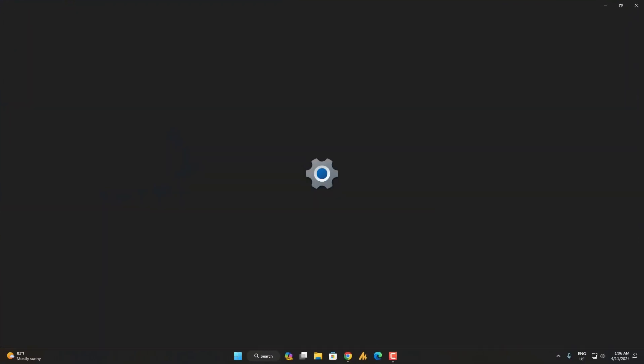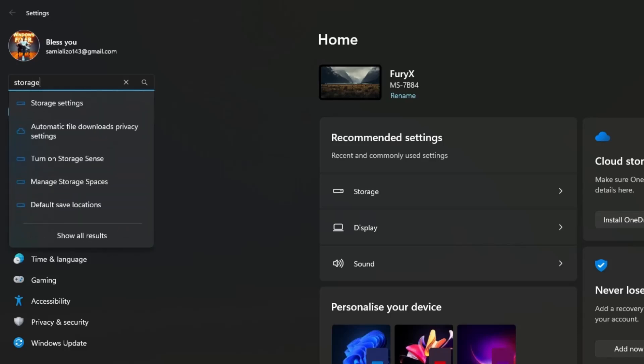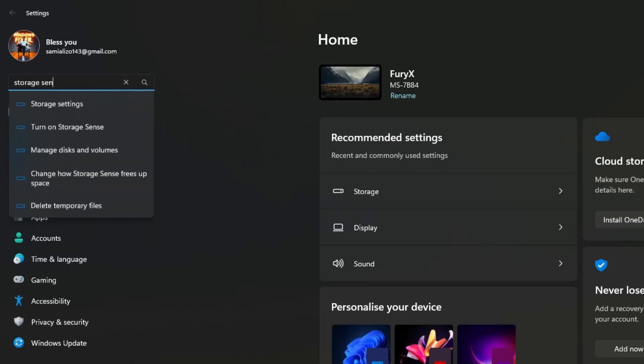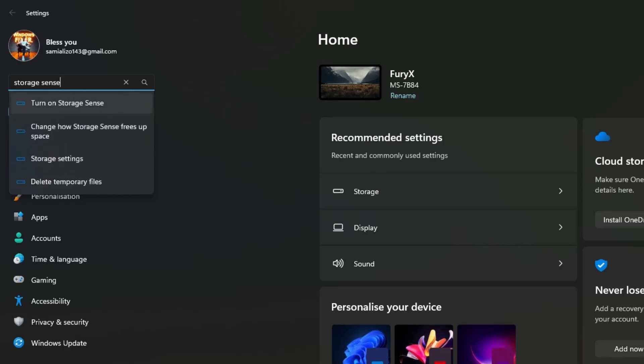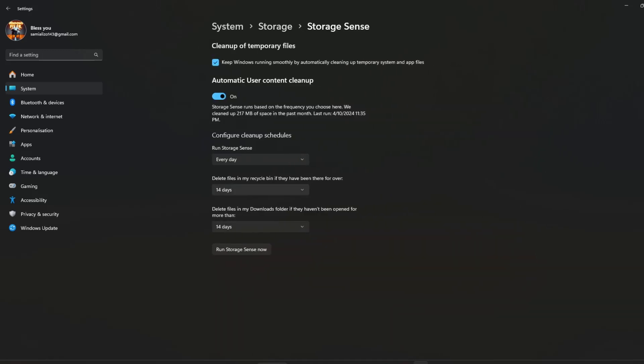Click the Windows icon, open Settings, and search for Storage Sense. Click on 'Turn on Storage Sense'. Once there, enable Storage Sense and configure it: set it to run every day, delete files in the Recycle Bin if they've been there for over 14 days, and delete files in the Downloads folder if they haven't been opened for more than 14 days. Then click 'Run Storage Sense Now'.